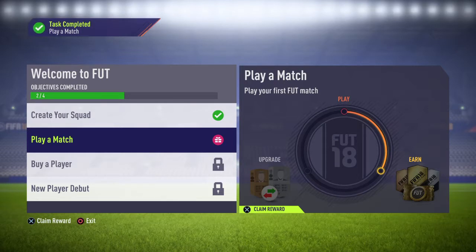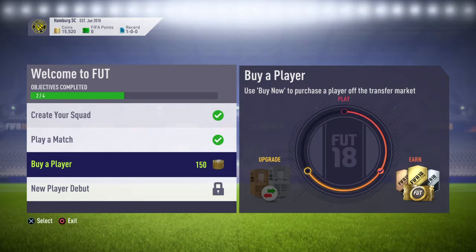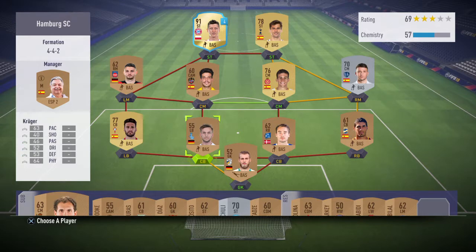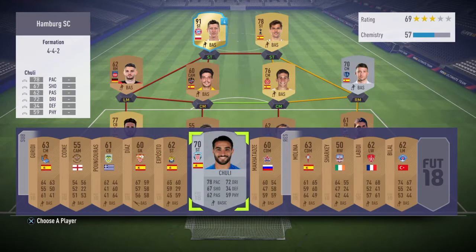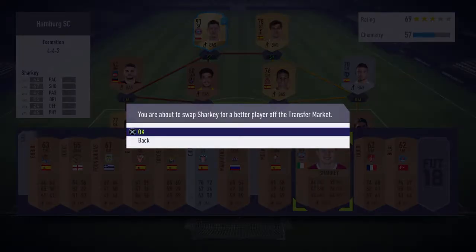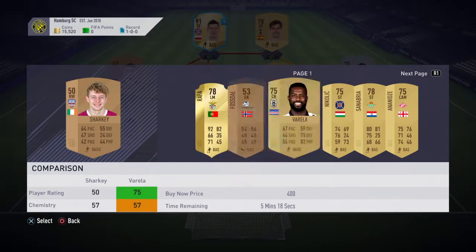Excellent job — it's time to claim your reward. The next objective will focus on purchasing a player from the transfer market. The transfer market is where you compete with other members of the community. Let's improve your squad by replacing an existing player using the transfer market — select a position and we will help you find currently listed players that you can buy with your coins. This is the transfer market — select from any of the available players to complete your first purchase and improve your squad.